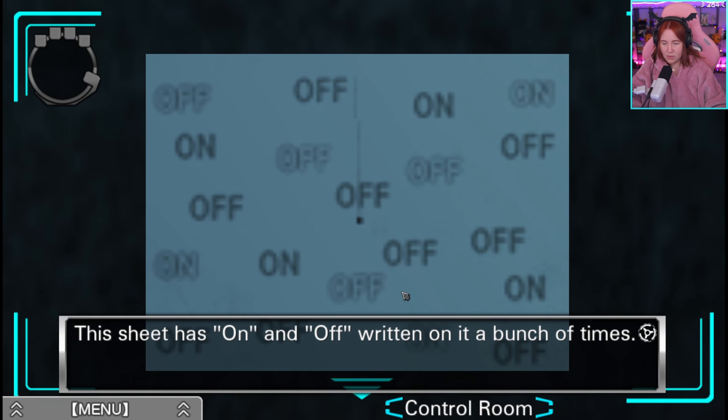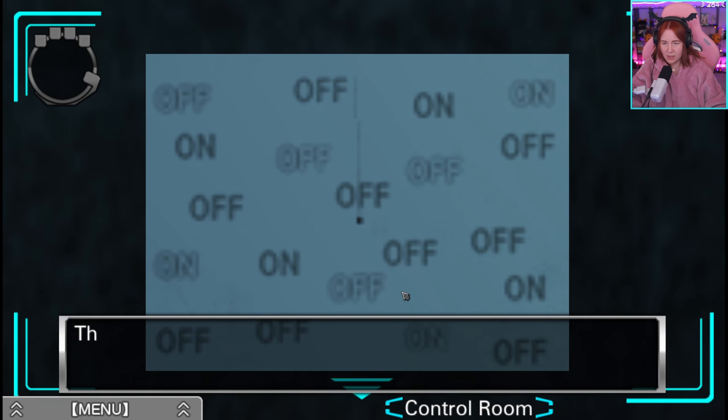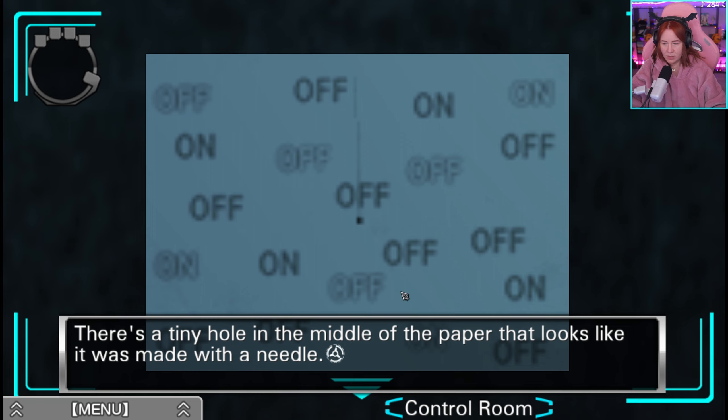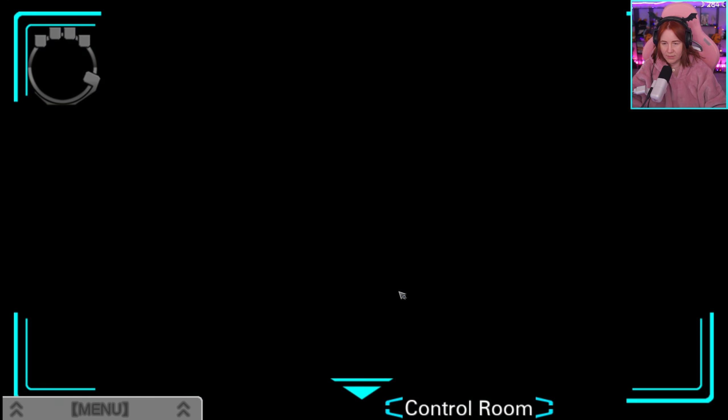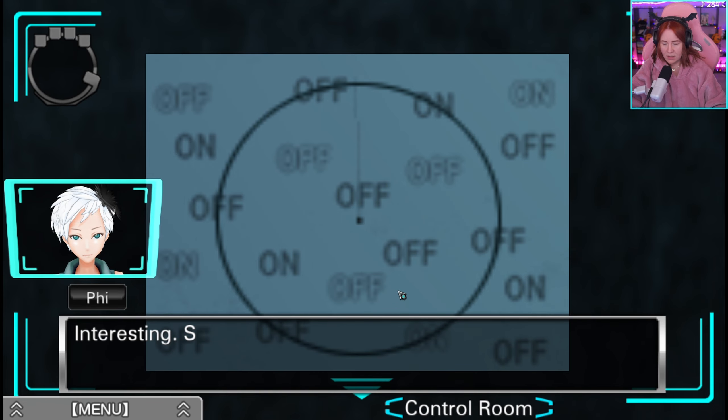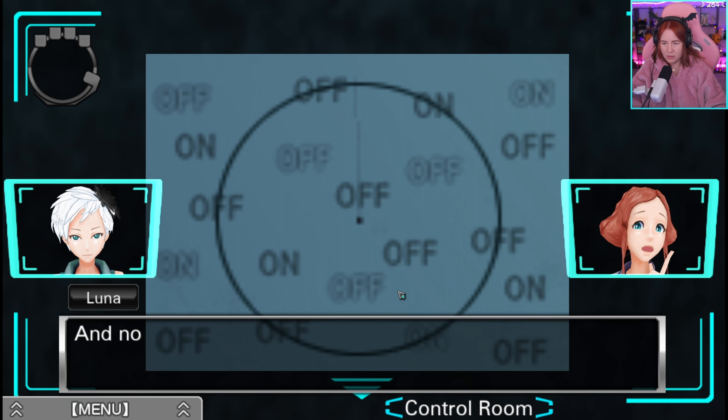The sheet has 'on' and 'off' written on it a bunch of times. There is a tiny hole in the middle of the paper that looks like it was made with a needle. So I just put the compass needle in here. So you used the compass to make a circle, and now the circle touches specific words. Maybe those words are a clue.